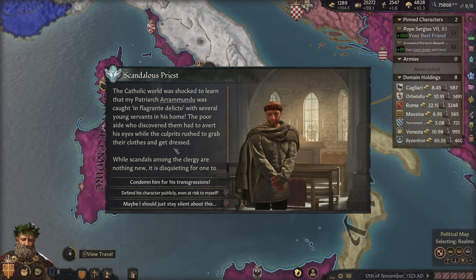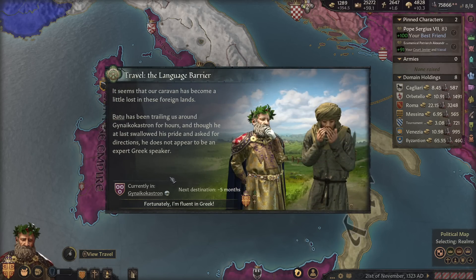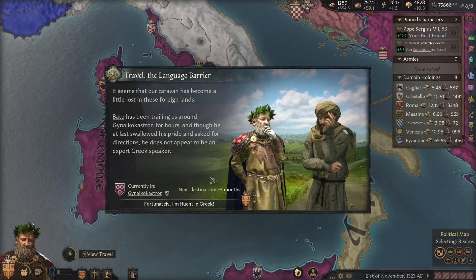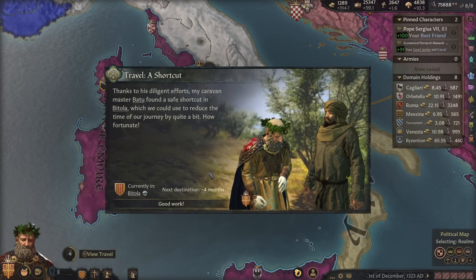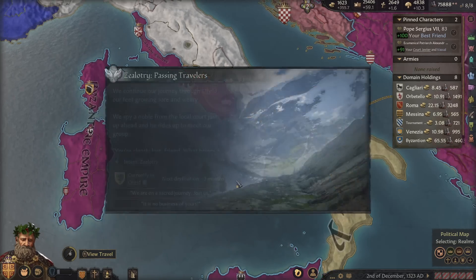The Catholic world was shocked to learn that my patriarch was caught in flagrante delicto with several young servants. Shocking, terrible — who could have guessed? Condemn him, absolutely condemn him. Catholicism's fervor decreases, but maybe he shouldn't be in flagrante delicto with young people. It seems our caravan has become a little lost in these foreign lands. Batu has been trailing around Gynikokastron for hours, and though he swallowed his pride and asked for directions, he does not appear to be an expert Greek speaker. Fortunately, it's all Greek to Cannoli — and fortunately, Cannoli does speak Greek.